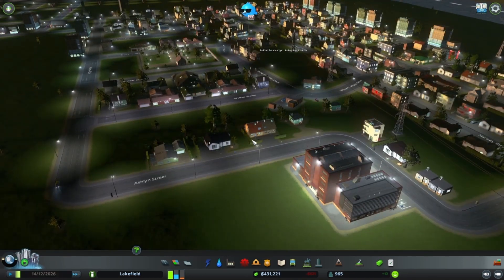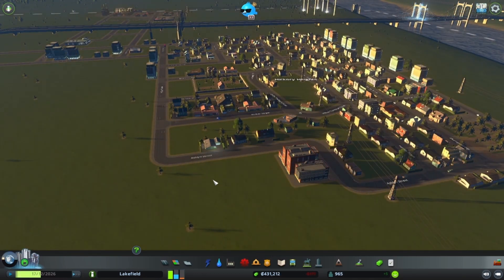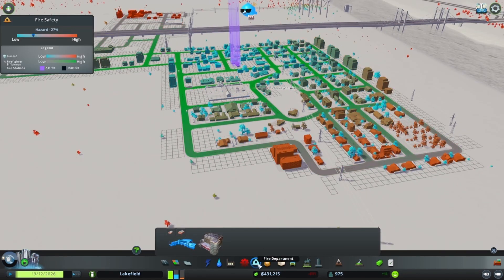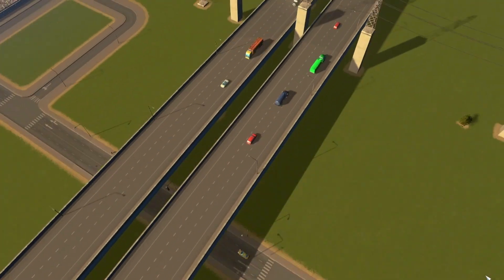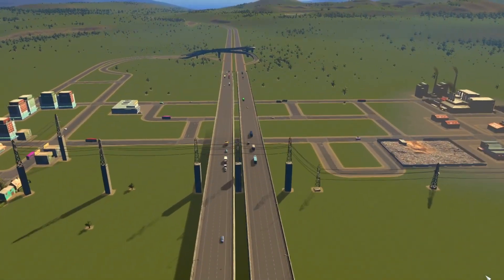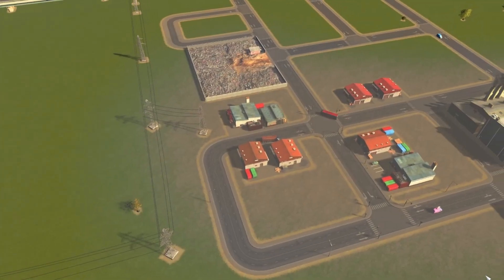We're doing okay but still need more money coming in — I spend money very quickly, which I do in real life too, so I probably wouldn't make a good city planner. You can see all the buildings highlighted in orange, meaning they're not covered by fire safety. I need to put in another firehouse, probably another police station, and a medical facility so people have access in their neighborhoods.